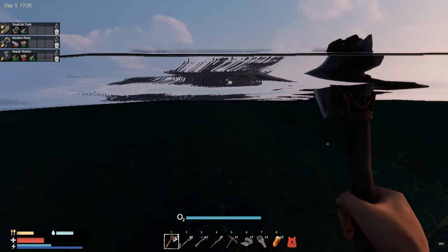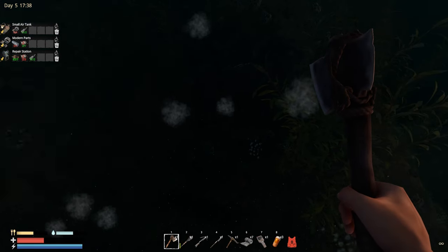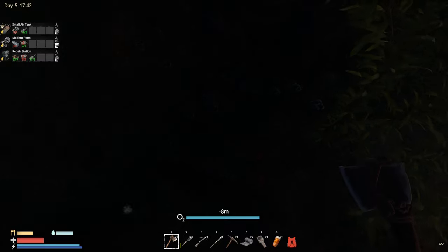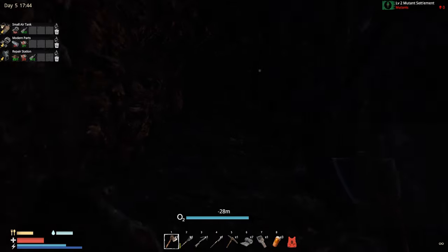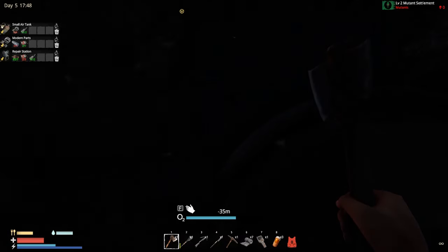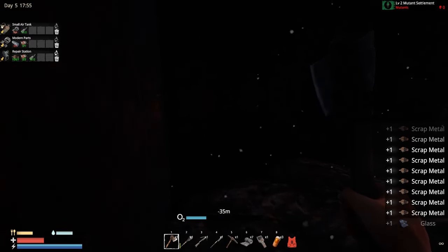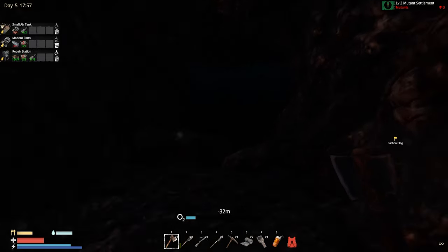It's getting a little bit dark but I still have a couple of items to grab below. We possibly could craft something but we need one more red material for that. The main problem right now is I can't really see well anymore. Let's grab those — more components, more scrap. Nice, looting everything.